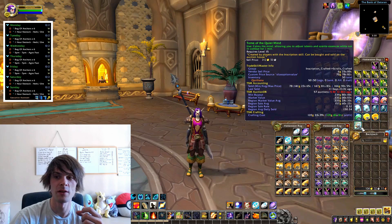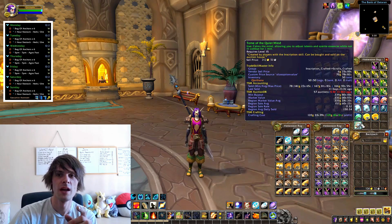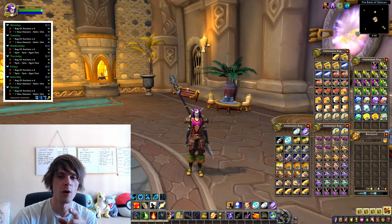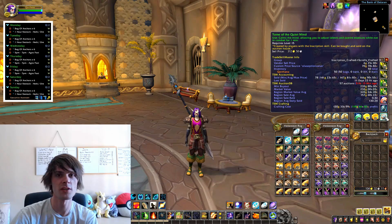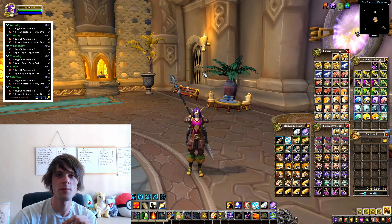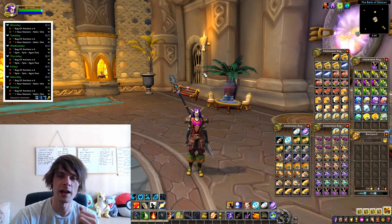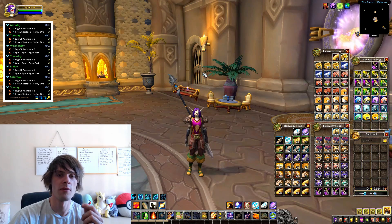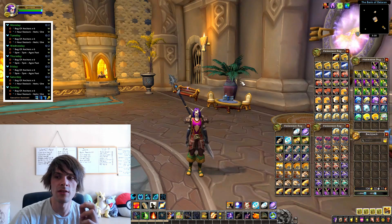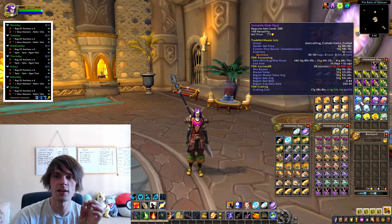I also have a few Tomes of the Quiet Mind crafted prior to the price dropping. It's showing 119 gold profit for the Tome of the Quiet Mind right now, but it's still not that profitable at this moment. I have a custom price source set up for milling herbs, which makes it a lot cheaper to do it that way.